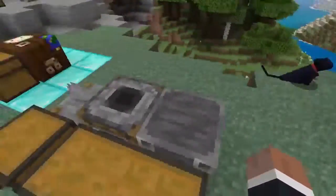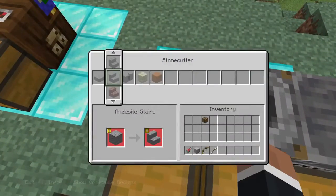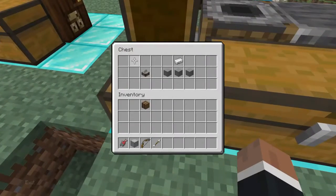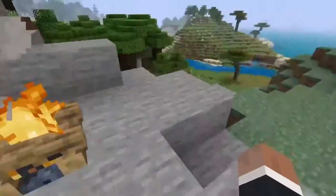Here's the OG stonecutter — it actually improved a little bit and we were asking for this a long time ago. It only contains one iron ingot and three stone. The problem is you're gonna have to smelt three cobblestone in order for that to work.